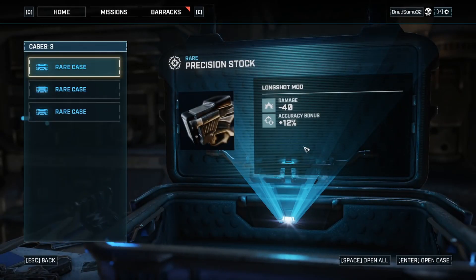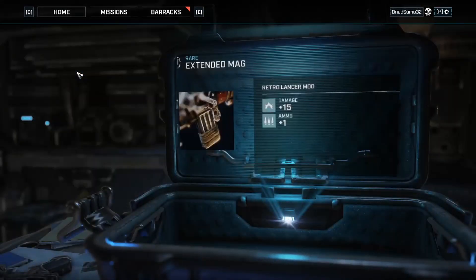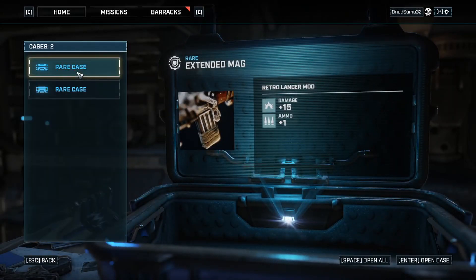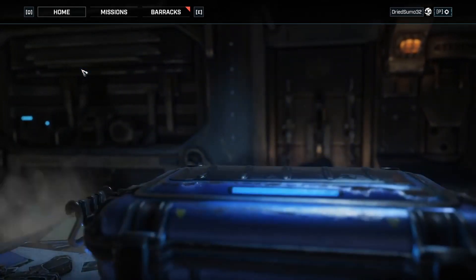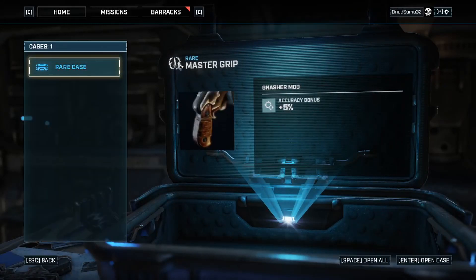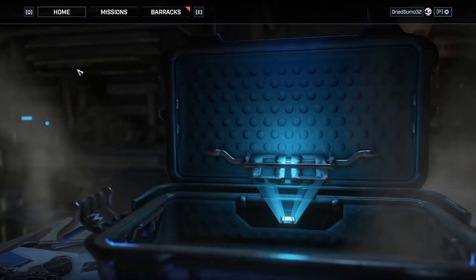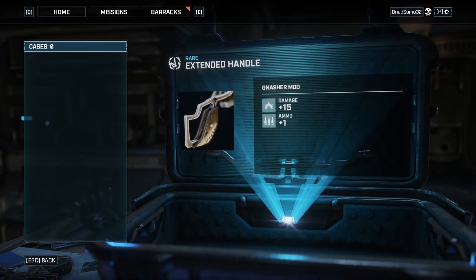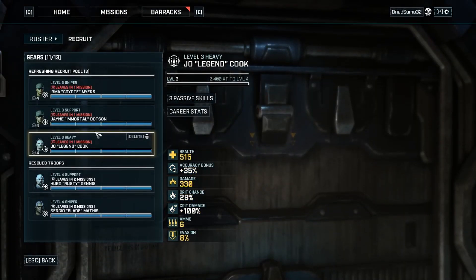A long shot mod: minus 40 damage with 12% accuracy. 15 damage and an ammo. It does tell you what class it's for right here — 5% accuracy bonus. And 15 damage, another 15 damage and one ammo for a different class — that's really good. Okay, we're looking at the groups we can recruit.